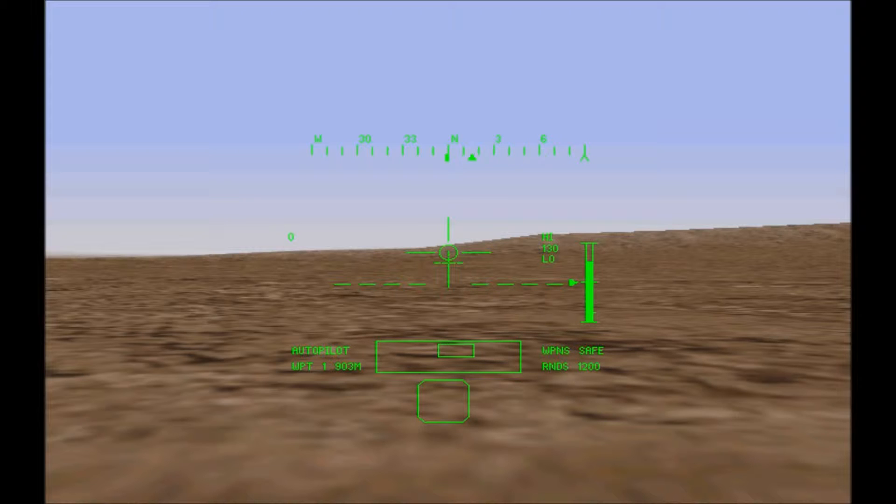Bob-up mode is useful for hiding at low hover behind the cover of tree lines, buildings, or trees, and then popping up using the collective control to shoot at enemy targets before ducking back down behind cover again. Since the cyclic is disabled, there is less chance you will drift into any nearby obstacles and suffer a rotor strike.